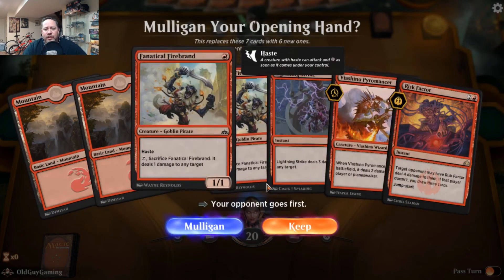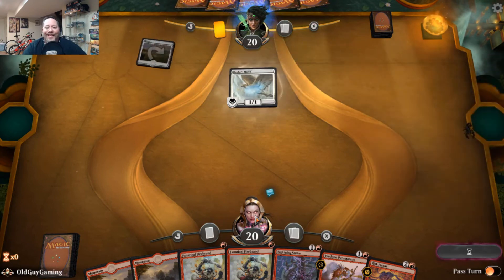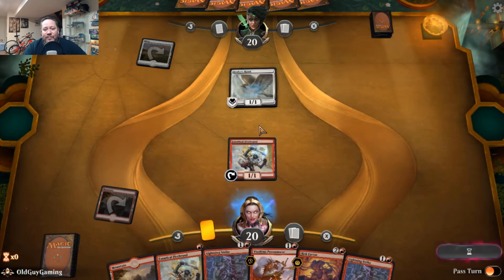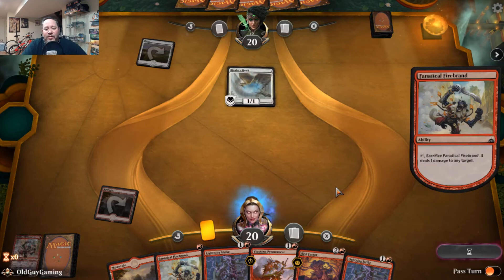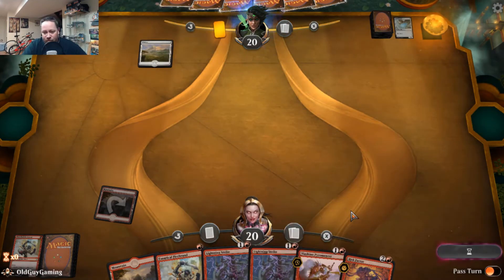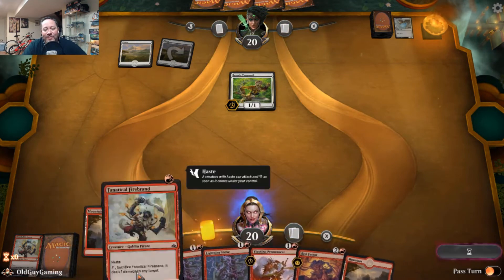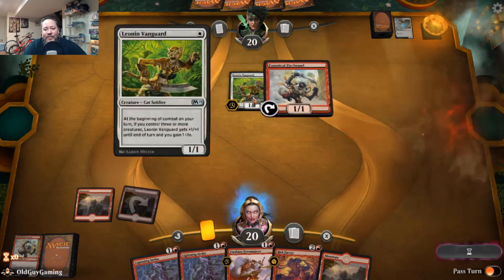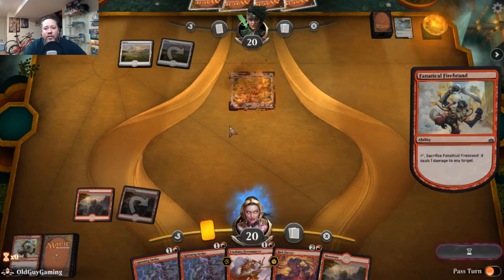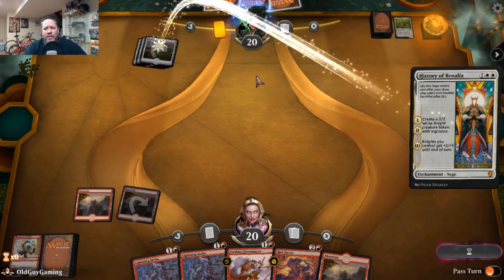Firebrand, Firebrand, Lightning Strike — yes please! No lifegain deck, I will not permit that to happen. Your little Healer's Hawk can go away. I have answers for all your little lifegainers. The trick with lifegain decks in the early game is if you can wipe out everything they have and they run out of cards — they don't have card draw unless they have Mentor of the Meek.